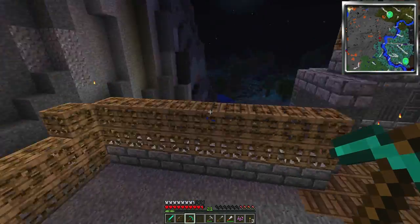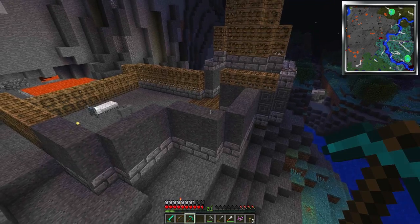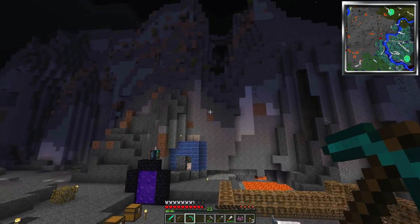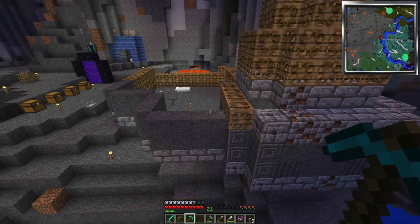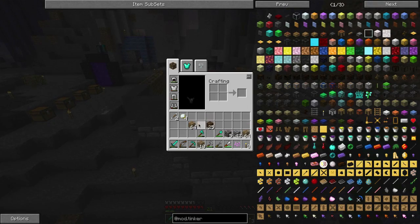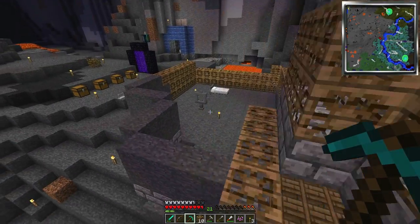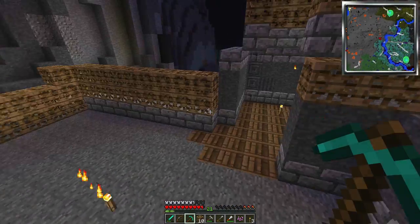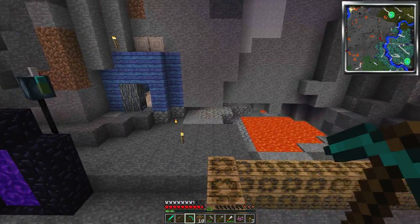It looks amazing. We're going to be doing this - it's going to be kind of like a little spire here, going up probably this high. The gravestone is probably going to go right on top because this building is going to be where I put the summoning altar - which I guess I broke. The summoning altar is going to go here, and I'm going to see if I can find more gravestones in the nether because they're amazing.